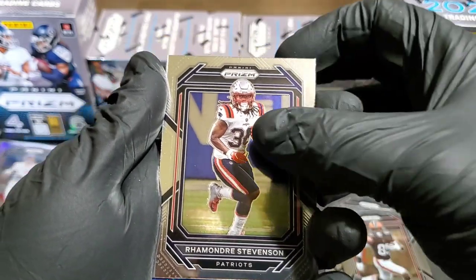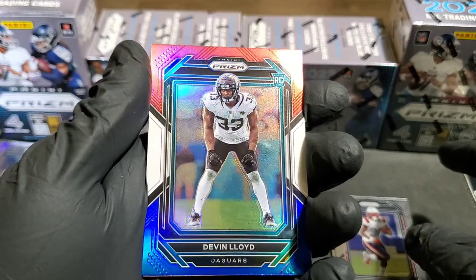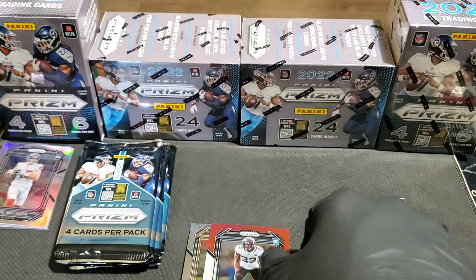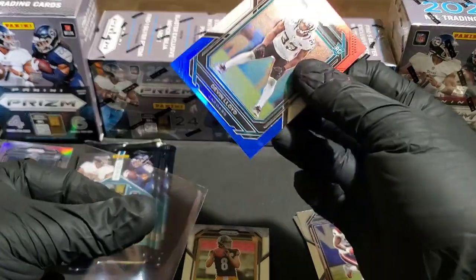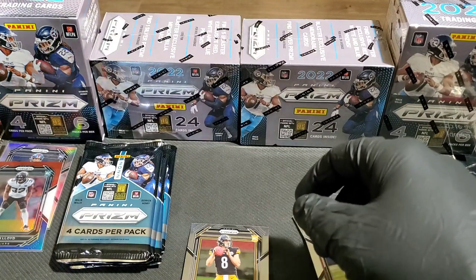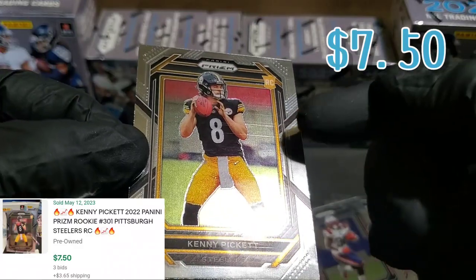Pack two: David Steveson and a red, white, and blue prism. Devin Lloyd — another rookie. Kenny Pickett on a regular — watch, this is going to be the big box. Devin Lloyd on the red, white, and blue prism rookie. That's nice! For our regular we hit Kenny Pickett — a good rookie to have. Unfortunately, there are print lines on some of the cards.